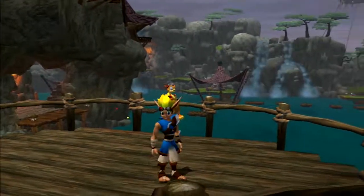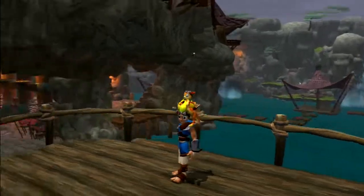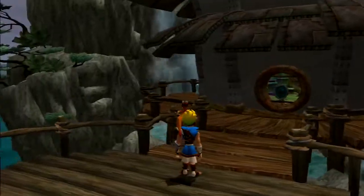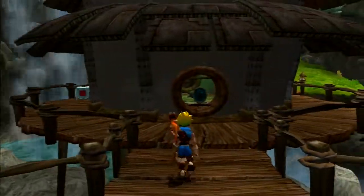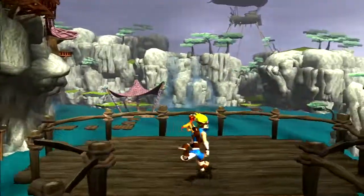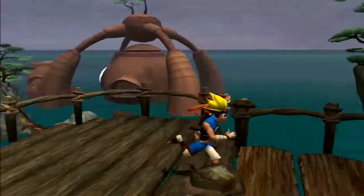Hey there everybody, welcome back to Jak and Daxter: The Precursor Legacy. This is Spiralling Helix. In the last episode we made our way through the Lost Precursor City and got electrocuted quite a few times, but this time we are going to deal with that big funky balloon over there in the Boggy Swamp.